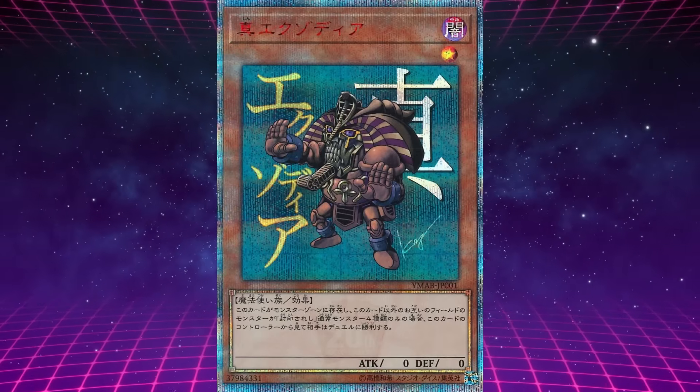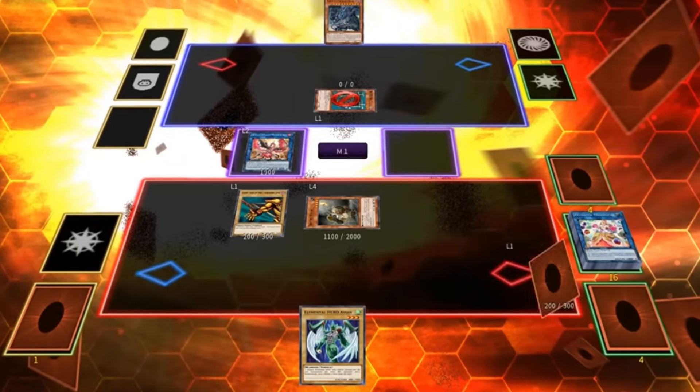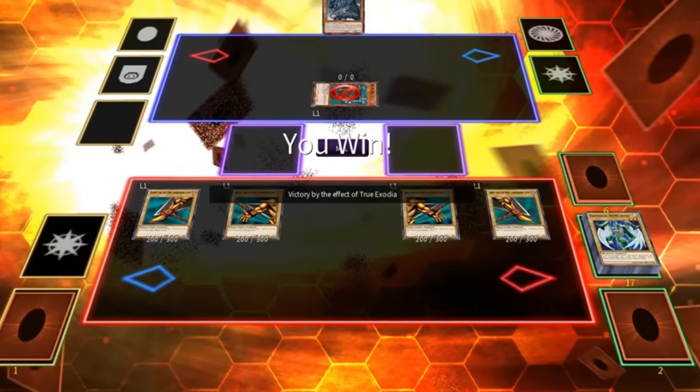How about we look at a more wacky version of Exodia — True Exodia? This card is weird. If the only monsters on the field are this card you control and four Forbidden One normal monsters with different names, your opponent wins the duel. Yes — this card gives your opponent an instant win effect. The only way to cheese it is to special summon True Exodia to your opponent's side of the field, so that since you control the four Forbidden One monsters, they're the ones with the win condition. That sounds like a lot of effort, but it's a funny card.